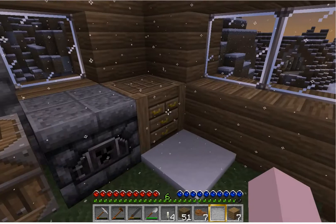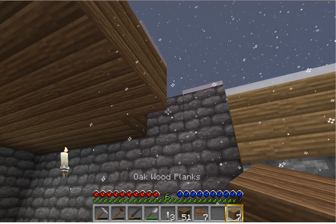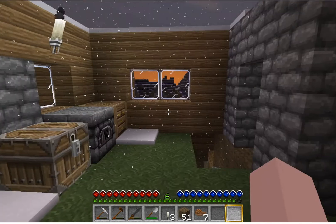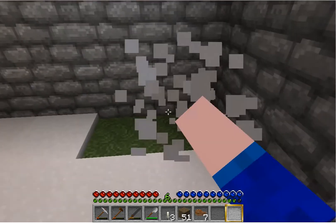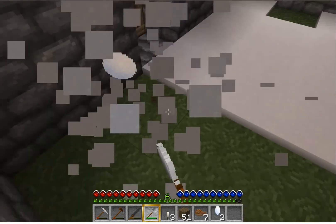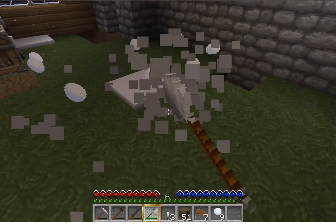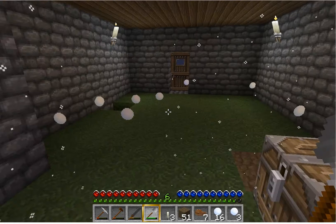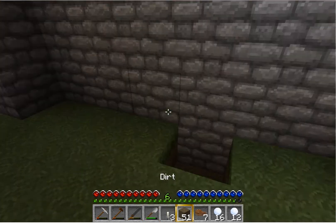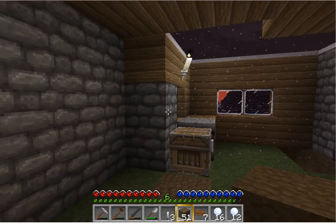Let's see. Let's make some snowballs, yeah. Whoops — I only have to click once. This is my house now. It's getting there. I'll build it bigger and probably put it two stories — a bedroom and a little study upstairs or something.